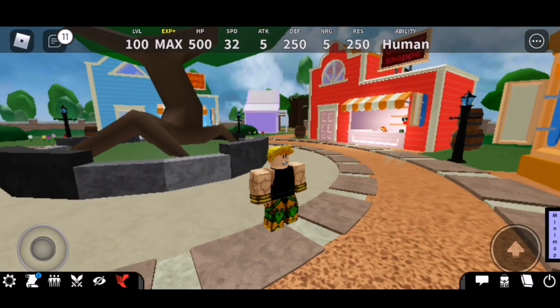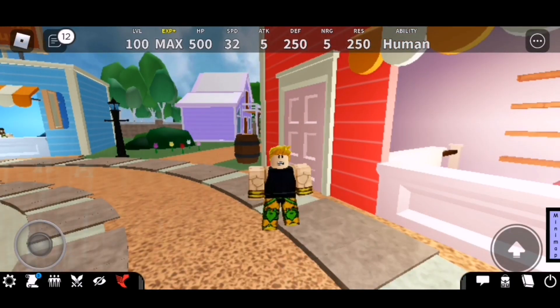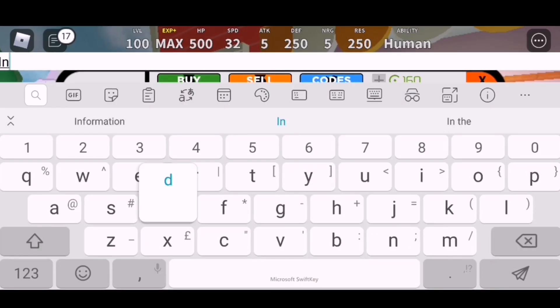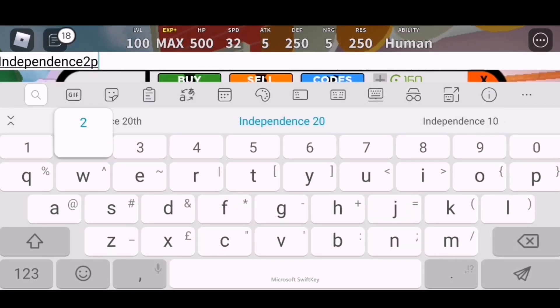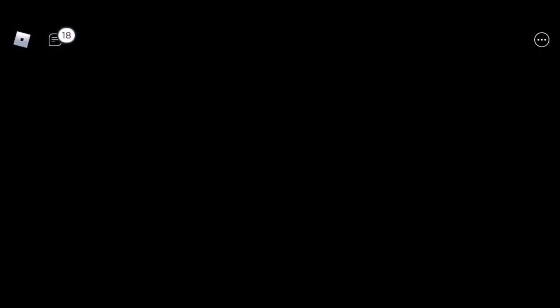Since it's the 4th of July, there's been a code added instead of a full-blown event. I'll say the reasons after I put the code in — it's 'independence2020'. Okay, sick, you're good at spelling. And then you get the starry spectrability.